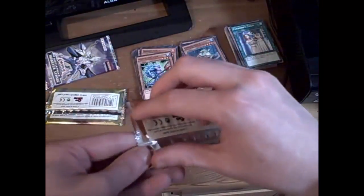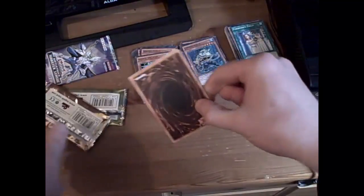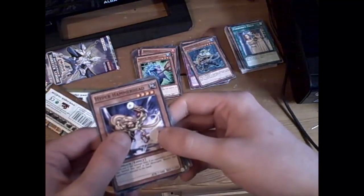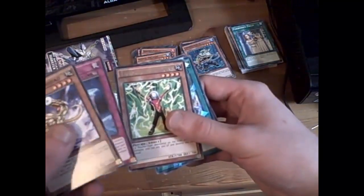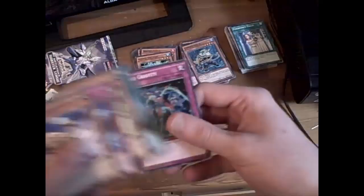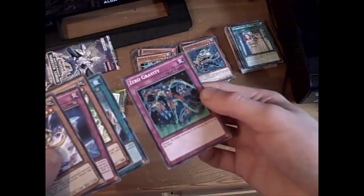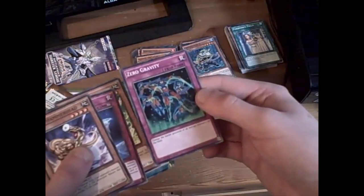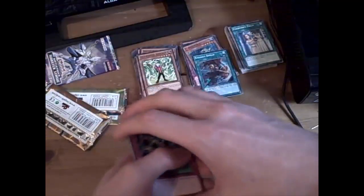Next pack. There we go. Hyper Hammerhead, Dimension Gate — that's quite nice — Shocker, Bashing Shield, Zero Gravity. And Change of Heart flips all face-down monsters on the field. That sounds like quite a good card actually.